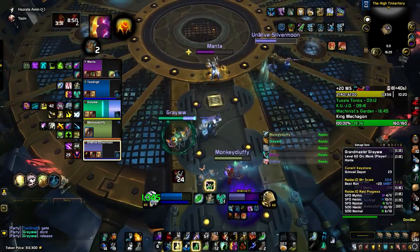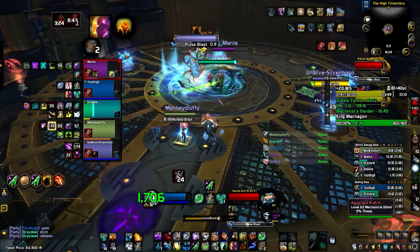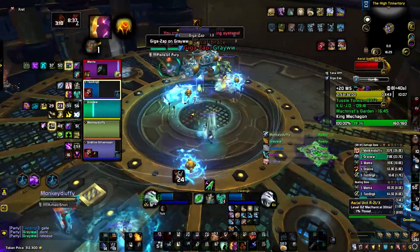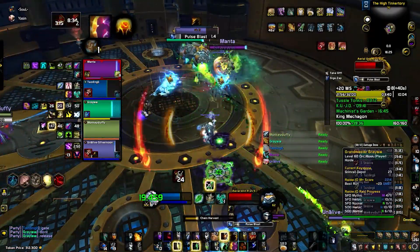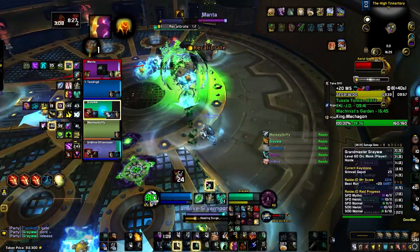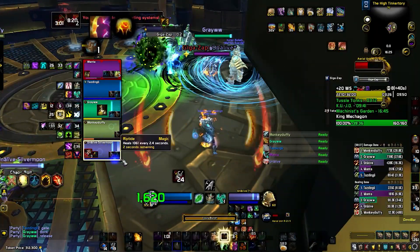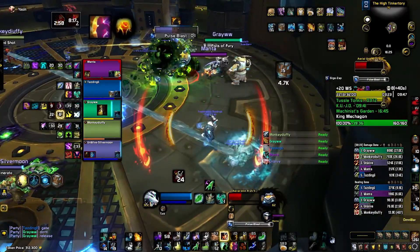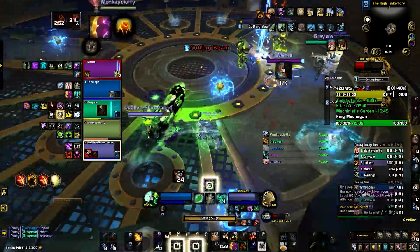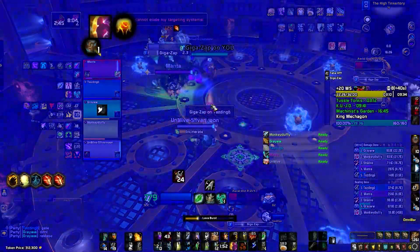Dispelling tank. You may face some mana issues on this boss, so you gotta play safe. Dodge these orbs and watch out for the way they reposition. If you take one, you might die in a key around 22+. Whenever someone takes the big laser, you gotta heal them up. Dodge the cutting beam and you should be fine.